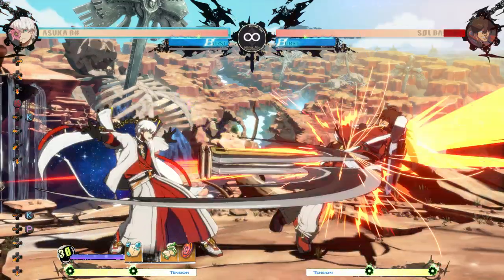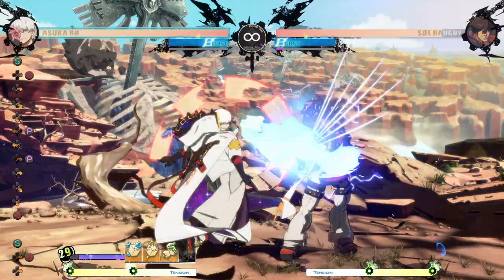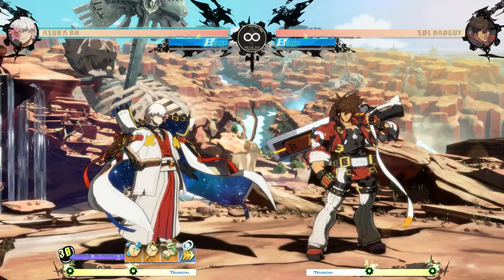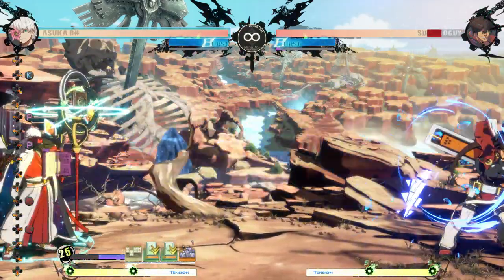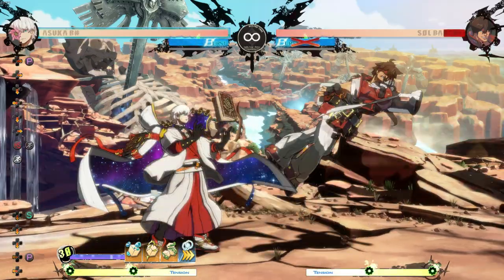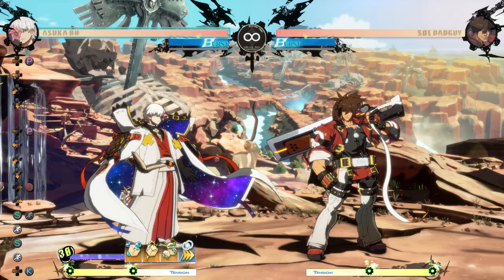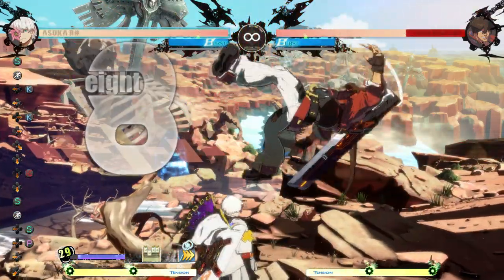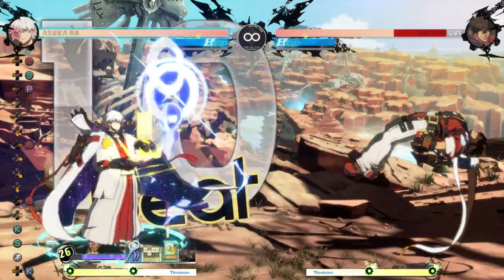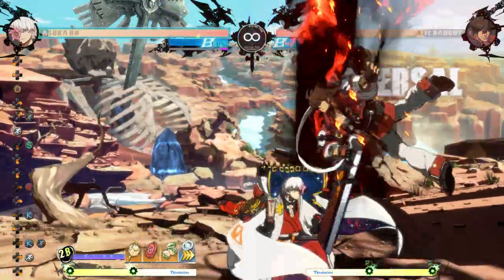5H gives the worst oki — essentially just throw a cube and gain some resources. If you have a teleport spell, you can teleport in behind and maintain pressure. But it also gives you plenty of time to set up staffs or change up spells. 5H into super can also give a safe jump, though it is a bit manually timed. If you're in need of resources, 6H is the best option. The only downside is how slow it is, so you'll need them pretty high up to combo it. You can gain back tons of resources and stay away, or build back one and still get a safe jump.